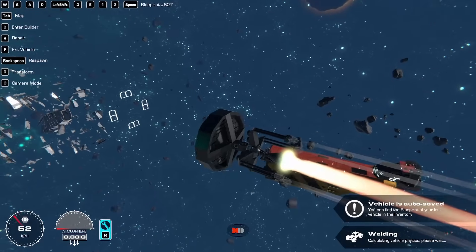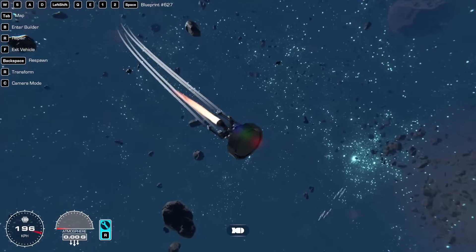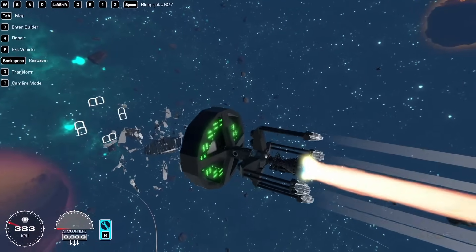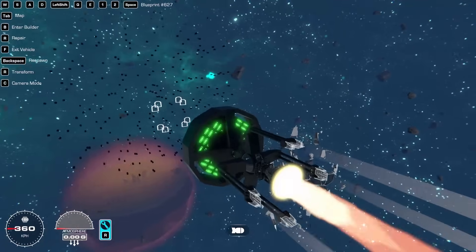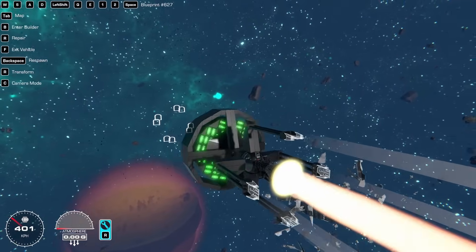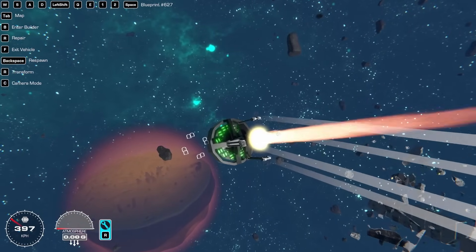That seems to straighten things out. Now I can hit one to start spinning, and then hit two to release. I forgot I shouldn't be accelerating while doing that, but that seems to work. Let me see if I can catch up to them — look at that. Oh, they despawned. I hope that isn't going to be an issue.